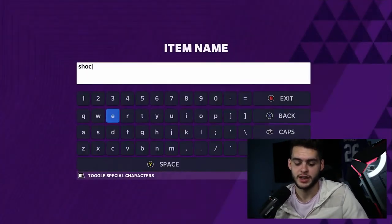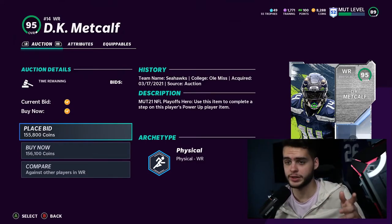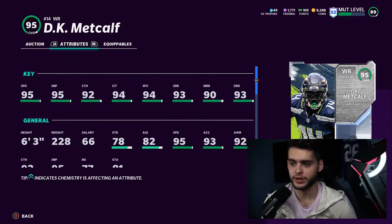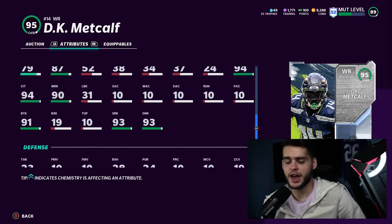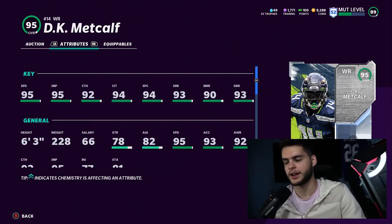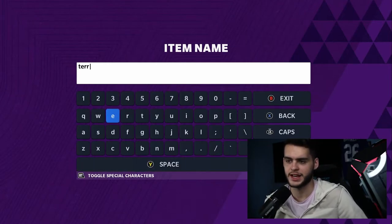Still on this list all year long — DK Metcalf at 156 overall, and you can get him for free from the solos, so he's even cheaper. He can't be powered up but gets 96 speed, all the route running and catching thresholds, he's six foot three, has a decent stiff arm, decent juke, and good break tackle. DK Metcalf is just an all-around great receiver — a fun, real-life current player — and he's been on this list because you simply can't kick him off. He's free, which is probably the best aspect.